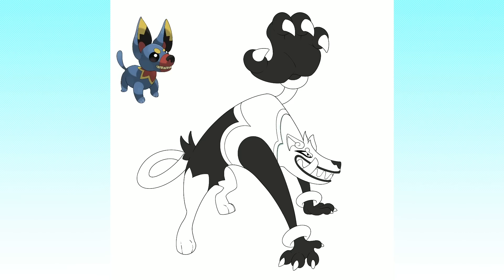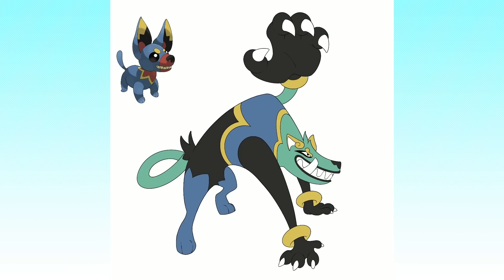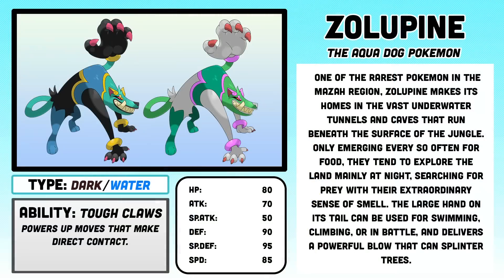Obviously, we needed to keep the hand on the tail, as it is arguably the Ahuizotl's most iconic feature. I wanted the face to look somewhat similar to that of Lupacabra, but broader and more pig-like, to give them a nice distinguished feeling and change up the personality a little bit. I also wanted it to be mainly quadrupedal, to distinguish it from the other evolutionary form. Connecting the design to the original mythical creature, I wanted to make it a hybrid Water and Dark type, so I included a blue-green that was completely unique to this form. I also used a pink or red, as opposed to the colors of Lupacabra or Techoopi. Zolupine, the Aquadog Pokemon. One of the rarest Pokemon in the Maza region, Zolupine makes its home in the vast underwater tunnels and caves that run beneath the surface of the jungle. Only emerging every so often for food, they tend to explore land mainly at night, searching for prey with their extraordinary sense of smell. The large hand on its tail can be used for swimming, climbing, or in battle, and delivers a powerful blow that can splinter trees.